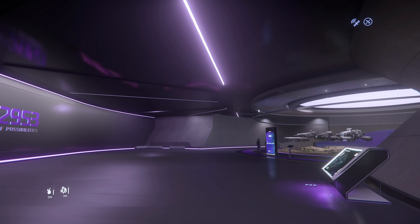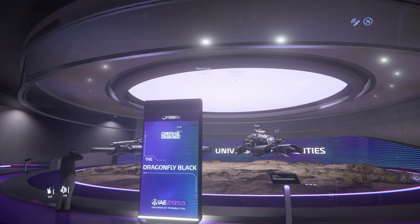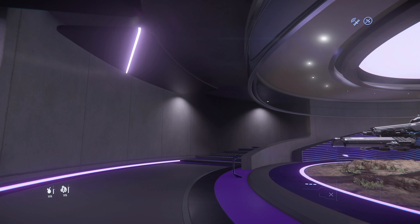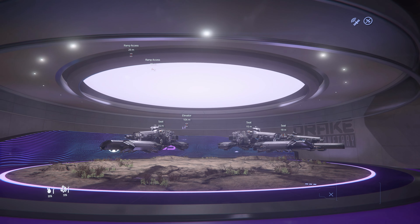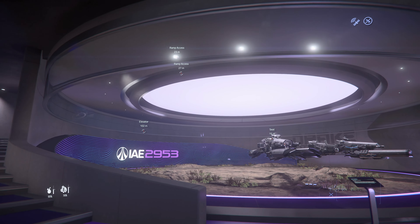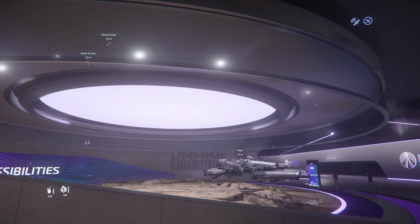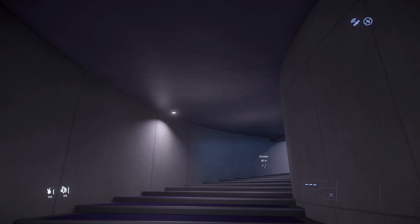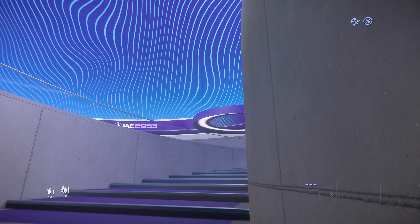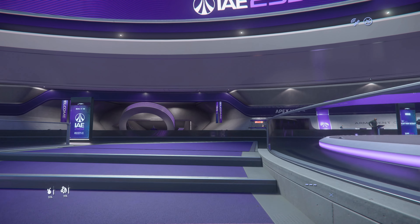Over here we've got a couple of little quad bikes - Dragonflies, sorry. They can't like the quad bikes but yeah, little speed racers. I think you can get those inside of the new C2s and travel around with a bit of cargo as well. Zippy little things they are - I haven't actually got one myself, it's not my type of vehicle.